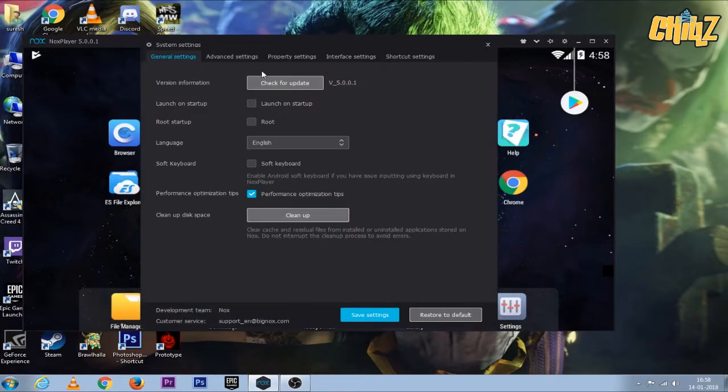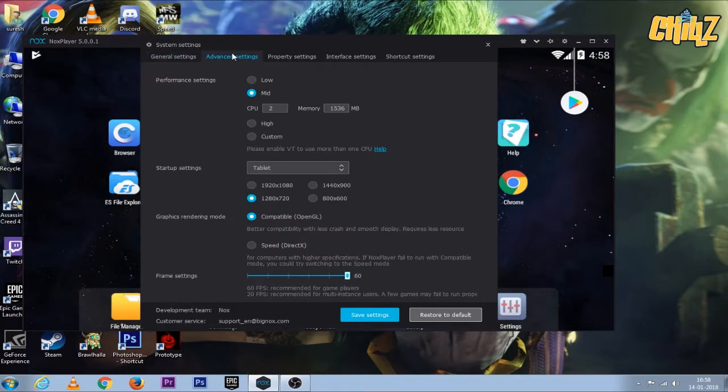We are going to run Rules of Survival, and we can run root access. We are going to run the performance settings — in the middle of the CPU, we are going to run the memory. I record the lag; there is no RAM issue. The first thing is smooth, that is no problem. I have the resolution and the sound on the TV. If you have OpenGL support, it will be a little bit more demanding. If you use DirectX, you can use high specification.